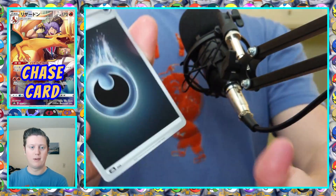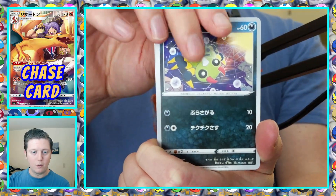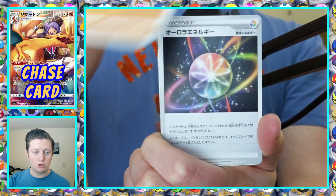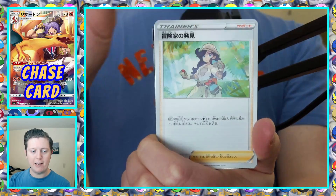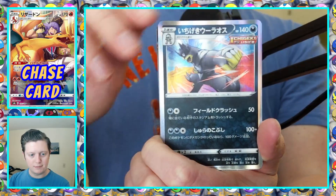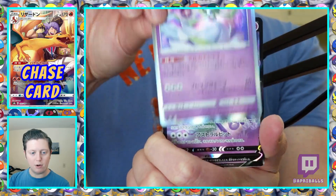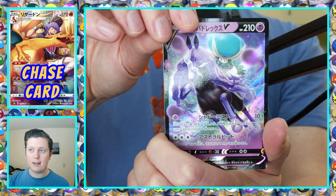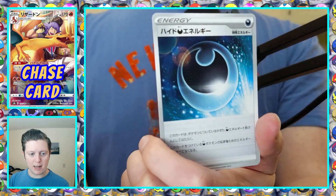Pack four. Dark Energy, Spinarak, Dottler, Stonjourner, some type of energy, a Fan, Adventure Card, Holo Urshifu Single Strike, Holo Gardevoir, Calyrex Shadow Rider V, and a cool Reverse Holo Dark Energy.